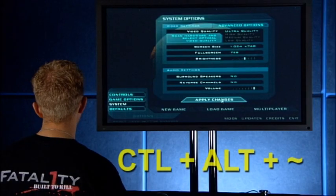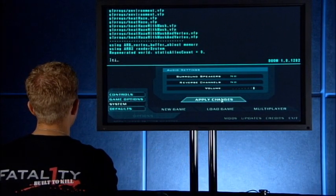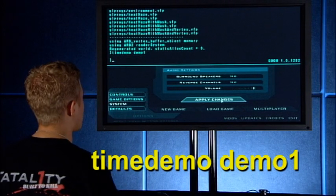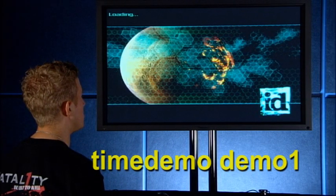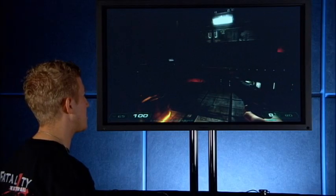Hit Control, Alt, and Tilde all at once. It'll bring down the console. Then type 'timedemo demo1' and hit Enter. It'll take you through about a minute-long testing phase where it loads the map and runs a whole test to give you an accurate reading of how many FPS you're getting — how much horsepower your computer really has.